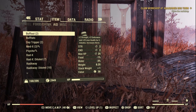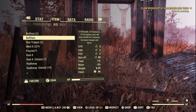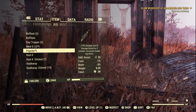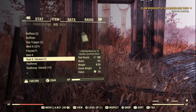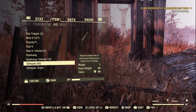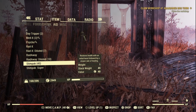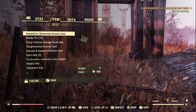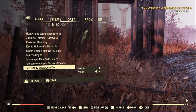Onto the aid. We got two Buff Outs, one Bufftats, two Day Trippers, three Medics, one Psycho, one Rad-X, seven diluted Rad-X, one RadAway, ten diluted RadAways. We got about 20 Stimpaks — I did have some of them in my inventory before I started — and we got a Super Stimpak also.